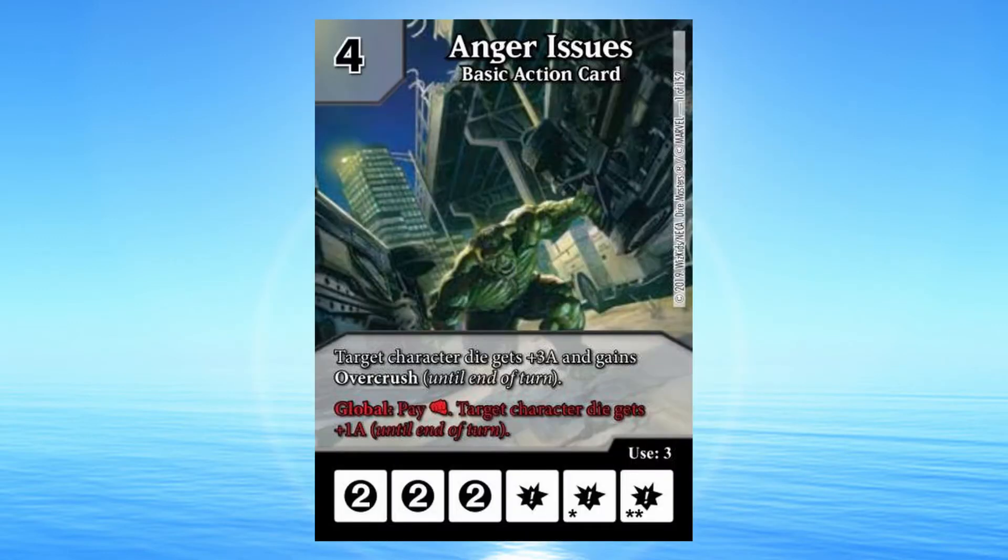Anger Issues: 4 cost basic action card. Target character die gets plus 3 attack and gains overcrush until end of turn. Global: Pay a Fist. Target character die gets plus 1 attack until end of turn.